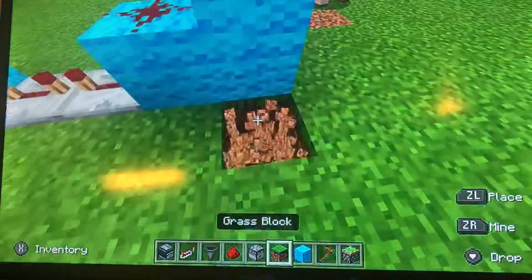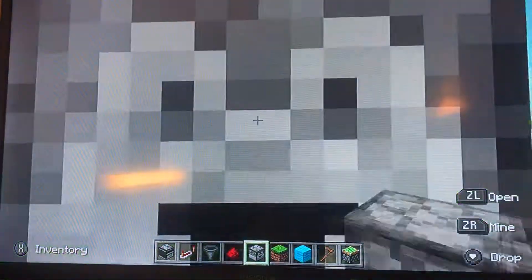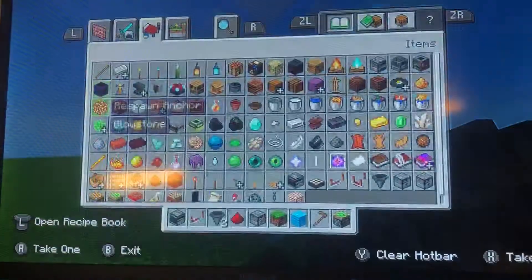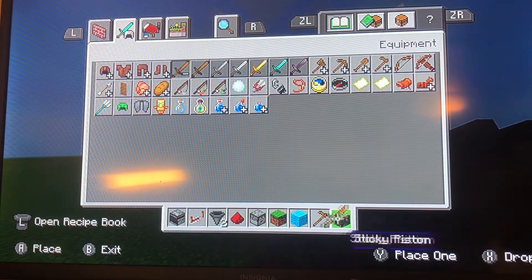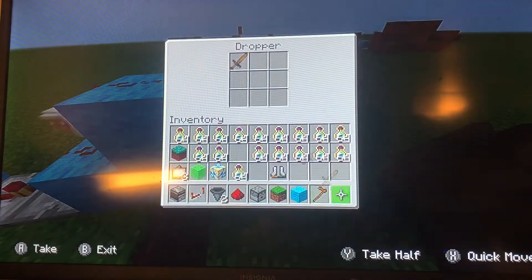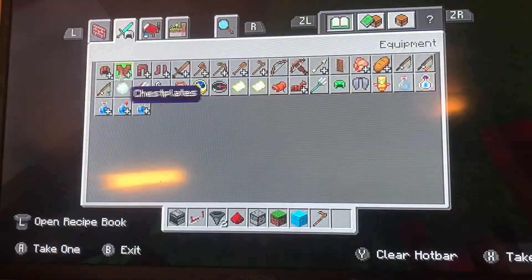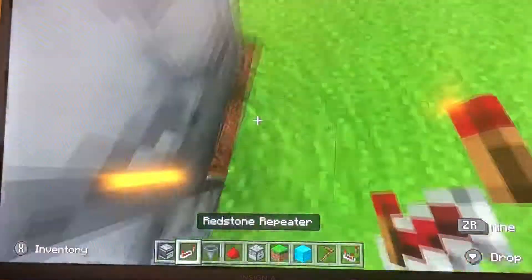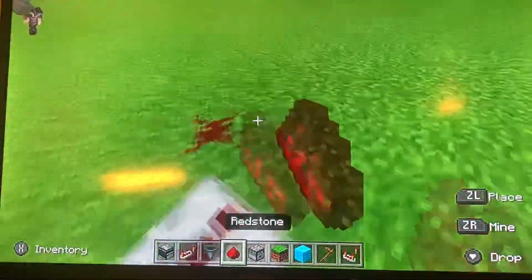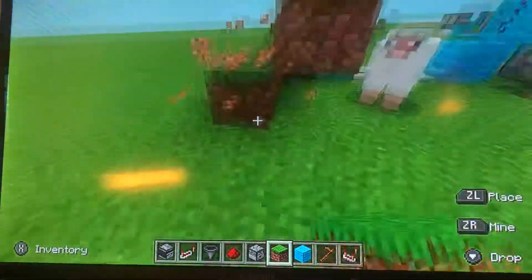Then you're going to place redstone going up like this, then a dropper up, a dropper sideways, a dropper down, and then a hopper facing into that. Then get your sword and put it into the first one of these, make sure there's redstone on the very top. Then get a redstone comparator and put it out of this block, then a redstone repeater, and then some redstone.